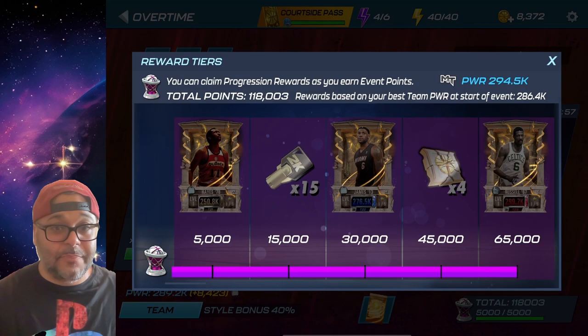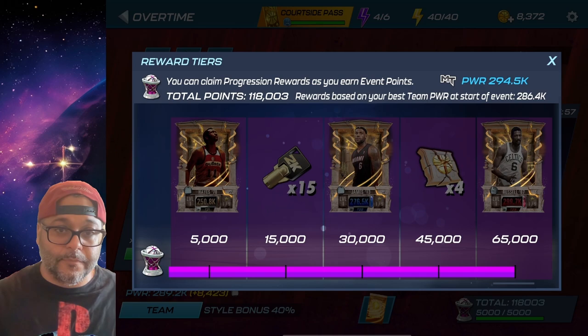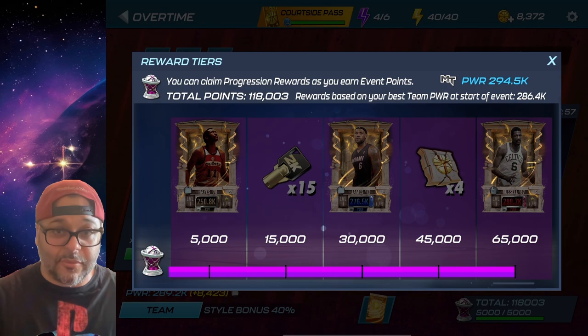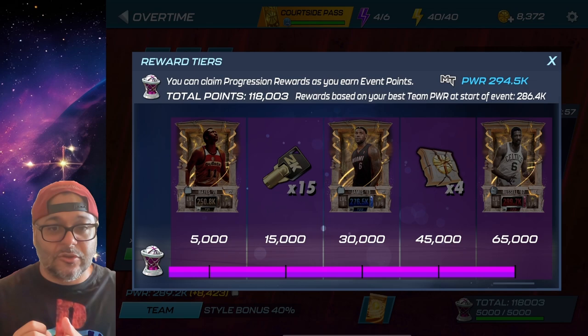The last method — and honestly the best method — to get the best players in the game is to grind the events. Every week there is an event, and every week there's a mini event. Monday through Wednesday is a mini event that lets you get foundation cards and collectibles to use in crafting players for the main event. It's very important that you grind that.